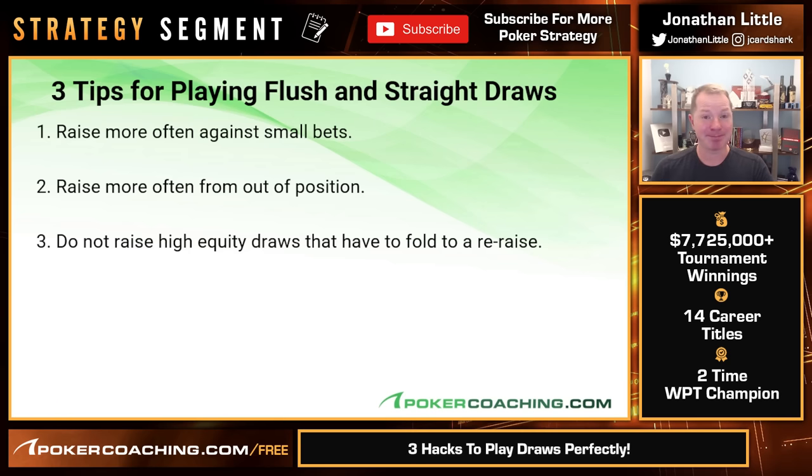So that's it — three tips for playing flush and straight draws: raise more often against small bets, raise more often from out of position, and do not raise high-equity draws that have to fold to a re-raise when they have pretty good equity. Instead, you opt to just call.